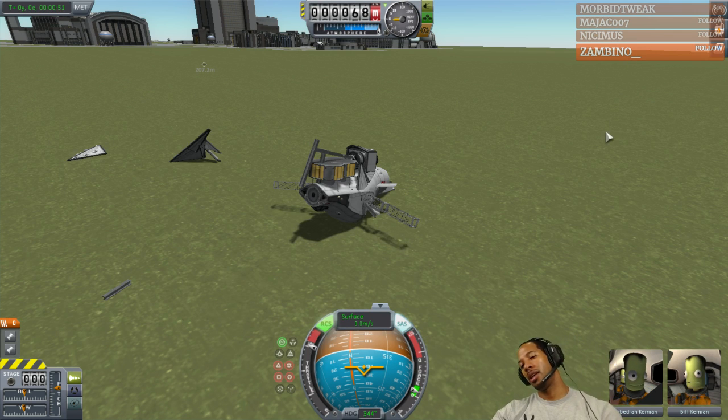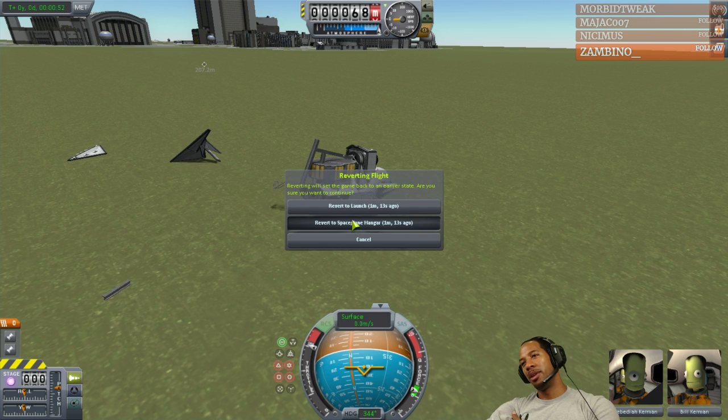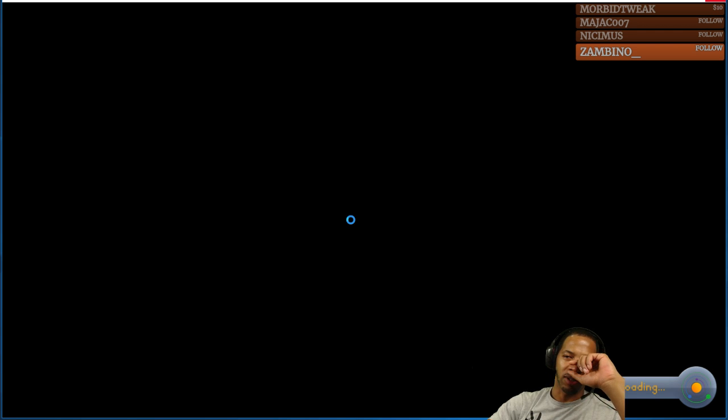So what happened there? We frontflipped, right? That was a frontflip? No, we spun. Dang it. Spinning is so much harder to diagnose than just a general lack of thrust on the front or back.